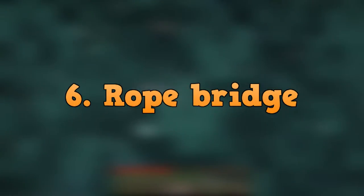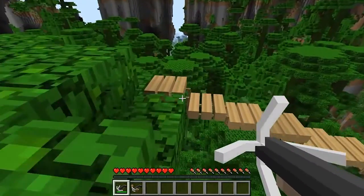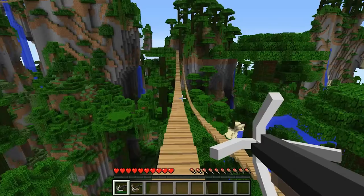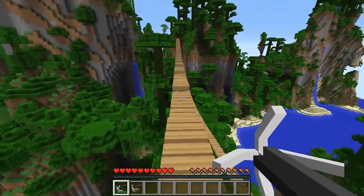For number 6, we have Rope Bridge. This modification is for those who climb mountains without any expectation of where they're going after. It allows you to point and click and automatically build a rope bridge between two mountains. It's amazing for those lazy people who don't want to gather more resources to build across, or don't want to climb down and climb back up.